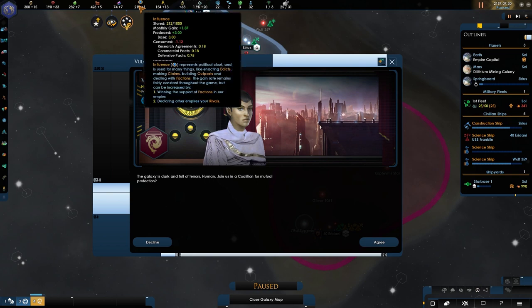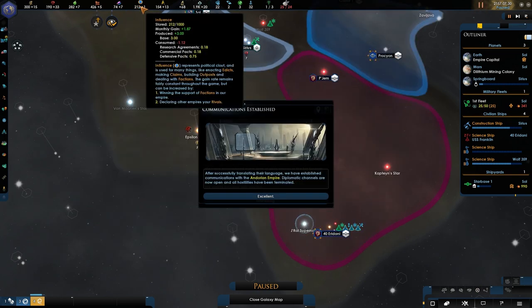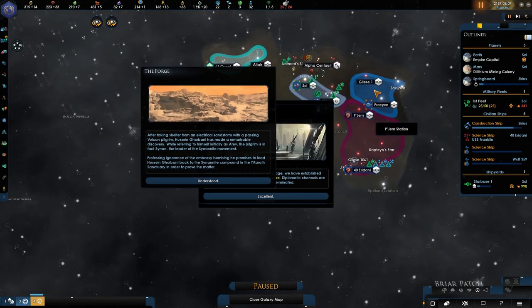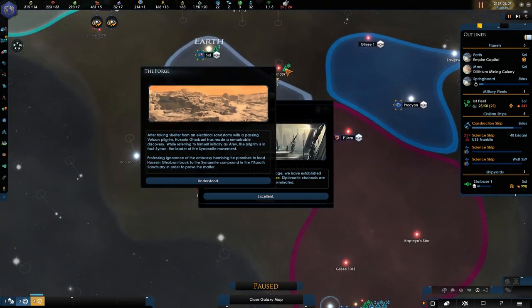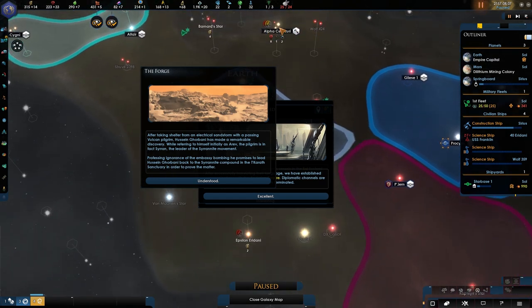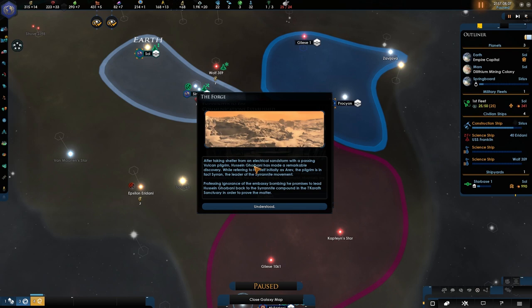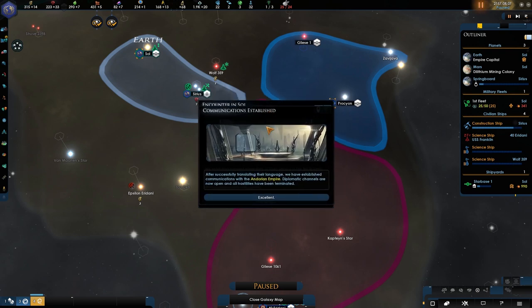How much will this cost us? We still manage to get one. The forge — now oh look at that, we met something else, that's cool. We definitely want to get up to 4 — can we get both of these? I've got a feeling they are getting into this direction. The forge — that's the one first. After taking shelter from an electrical sandstorm with a passing Vulcan pilgrim, the officer has made a remarkable discovery: while referring to himself initially as Eryth, the pilgrim is in fact Sarin, the leader of the Sarin movement.